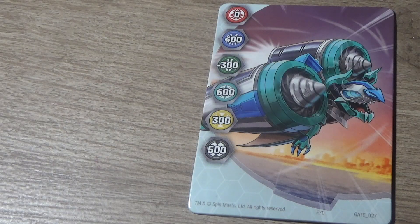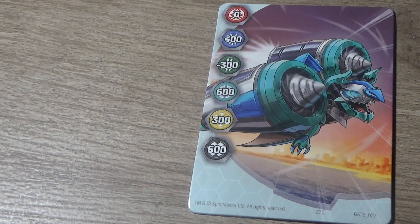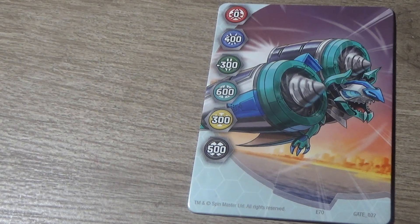Going over the contents, starting with the gate card. This gate card gives 0 to Pyrus, 400 to Aquas, minus 300 to Ventus, 600 for Chaos, 300 for Auralis and 500 for Darkest. So Darkest and Chaos are getting the most B power with it. This would be a very good trap for Ventus and it would be good for melee battles. Shout out to Jeku — I'll put his channel and his video called Gate Cards Are Back in the video description down below.